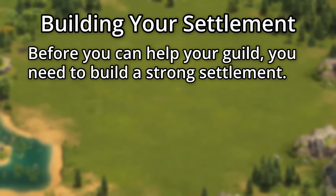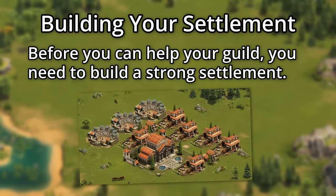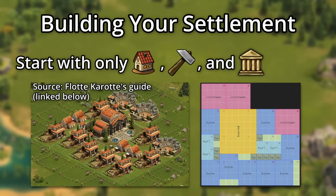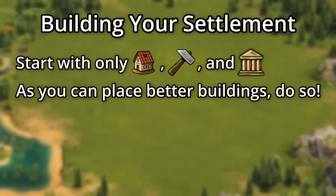Before you can do anything meaningful to help your guild, you need to build a strong settlement. Start by only building residential, production, and cultural buildings. I've found this layout to be useful — basically our goal is to focus on coins and supplies. As you can place better buildings, do so, again trying to balance out the coins and supplies.